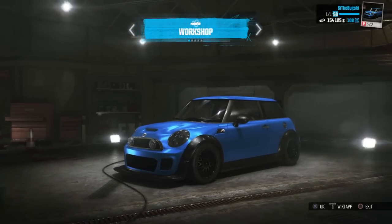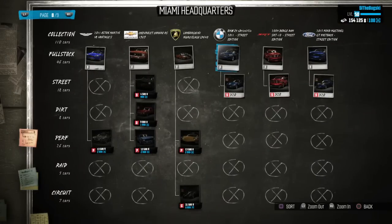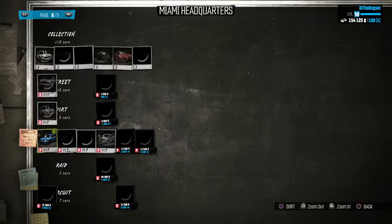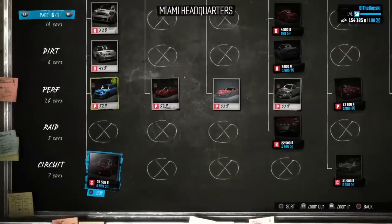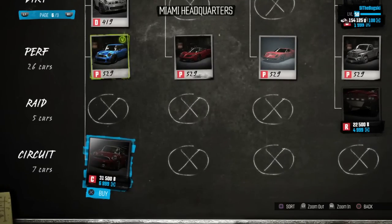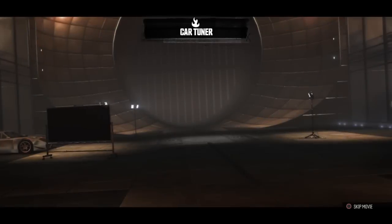There is another new thing in the patch DLC - if you have the Mini Cooper S, you'll notice that it now has circuit spec available. So we are going to customize the car in circuit spec. Let's head over to the Los Angeles car tuner and see what can be done to this beast. I really wanted the circuit spec Mini Cooper for so long and it's finally here - I can't wait to drive it, it's gonna be absolutely sick.